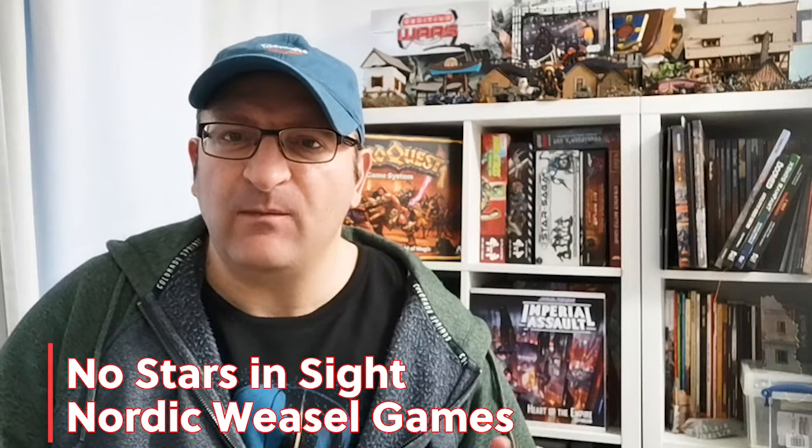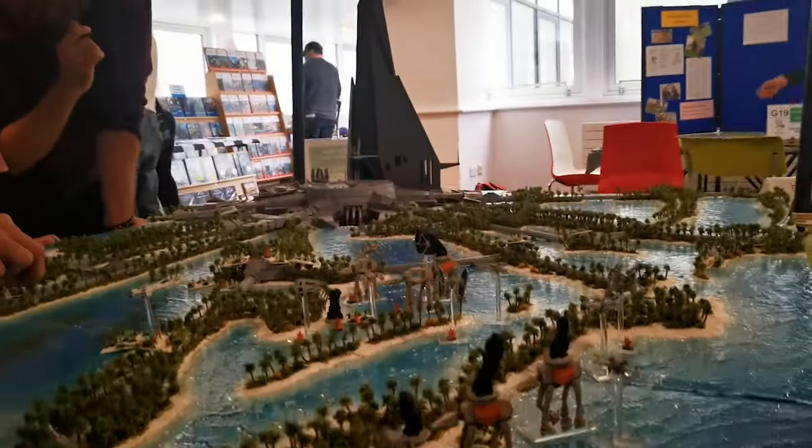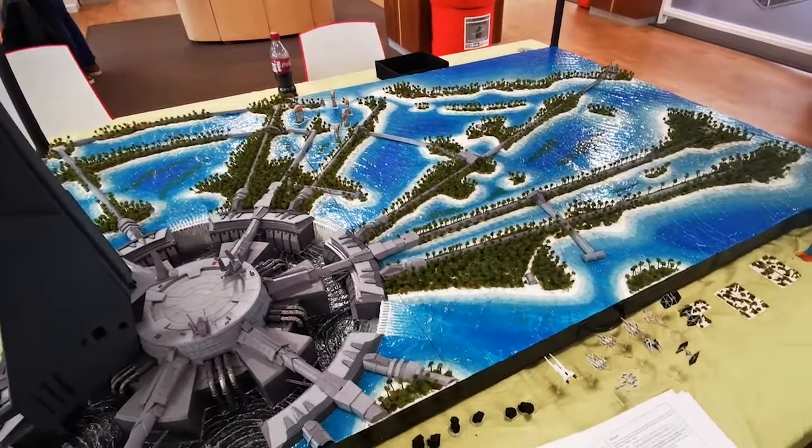Our final game is No Stars in Sight, designed by Ivan Sorenson of Nordic Weasel Games. No Stars in Sight is a gritty sci-fi war game that focuses on small skirmishes between infantry and vehicles, with some mechs in a futuristic setting. It's designed for quick and pretty brutal games with simple mechanics that can be easily adapted for larger battles. The rules focus on the lethality of sci-fi combat, where units can be wiped out pretty quickly if they aren't careful with positioning and tactics.